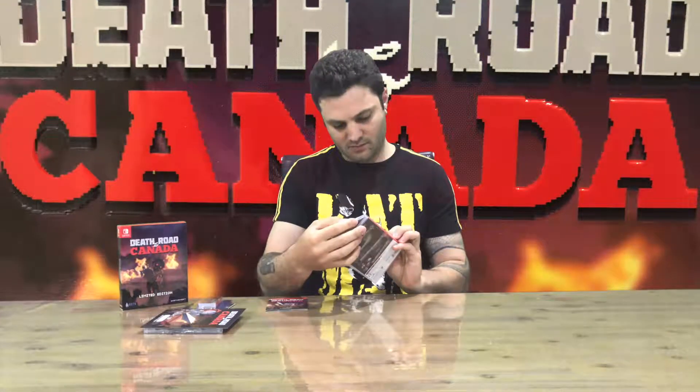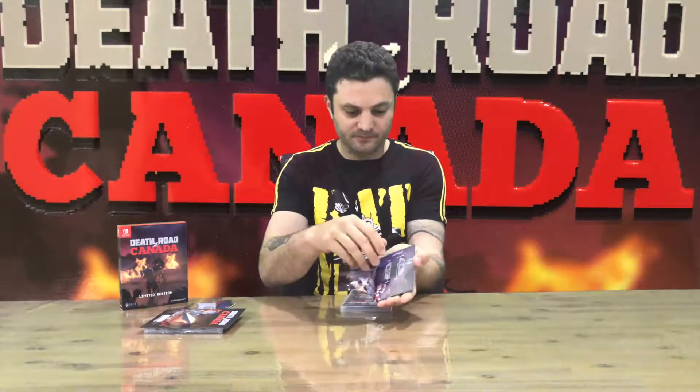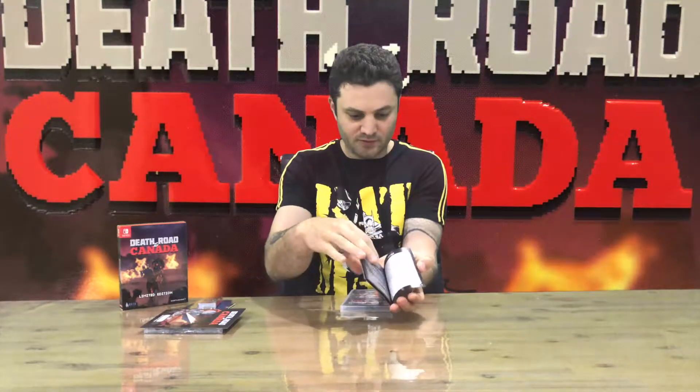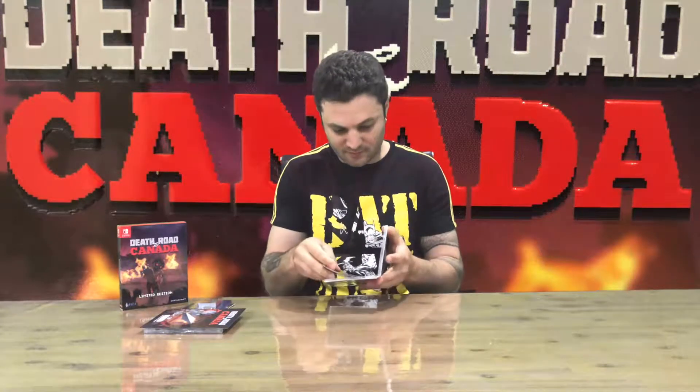Last but not least we have the game case — front, rear, inside. We have a manual and we have a reversible cover art — inside it's pixelated and outside is kind of a cleaner, crisper detail. The manual is quite nice; I like the detail that goes into these small manuals. That's gonna do it for this video, thanks guys.